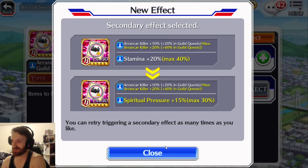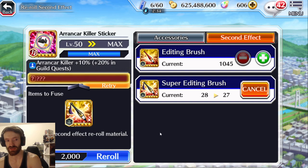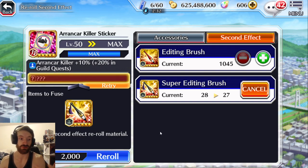That's how you farm and re-roll accessories. Hope this guide helped you on how to gear certain characters — Chappies are your go-to for NAD characters. Take care, everyone!